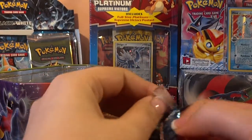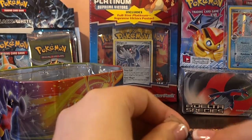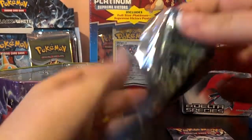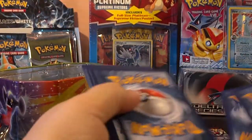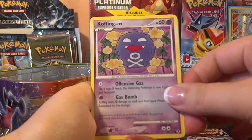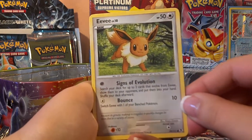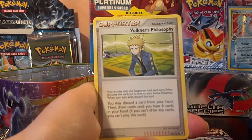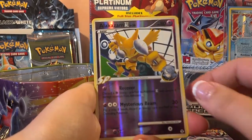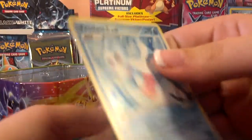Rising Rivals: Hippopotas, Forretress, Koffing — it's a really cool artwork. I'm not a fan of Koffing but that artwork is pretty cool. Aerodactyl, Eevee — also very cool, I like those trees in the background. Glaceon, Volkner's Philosophy, Pokémon Contest Hall — definitely don't have that card yet. A Reverse Alakazam, pretty neat too. And the rare is another holo — it's Froslass. Let's get her in a sleeve. That's awesome.